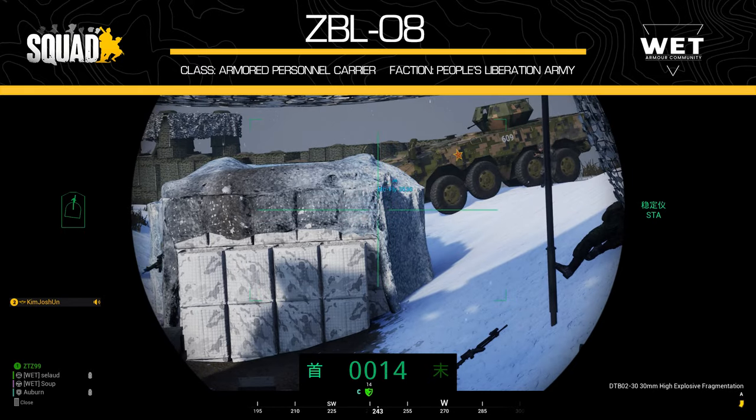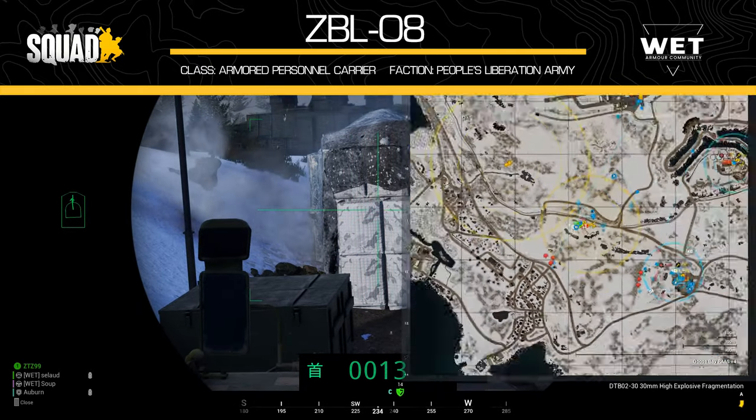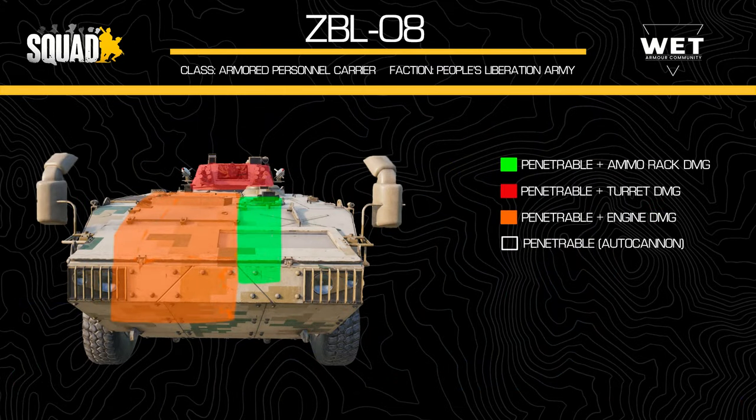The next section covers the vehicle's armor profile. The red area will disable the turret, the orange will disable the engine, and the green areas in the ATGM variant will deal ammo rack damage. Shooting any other part of the vehicle with an autocannon will deal damage. The side, rear, and turret are the only places vulnerable to 12.7mm fire.